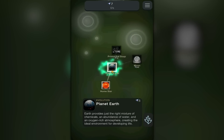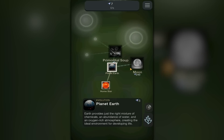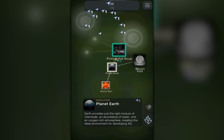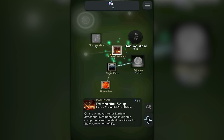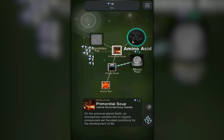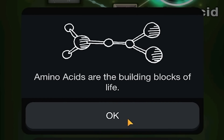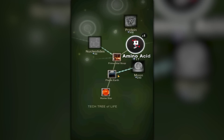I just bought the Earth! But then why is the Moon like 30 times more expensive than Earth? I'm not exactly sure, but I do like clicking things. So let's get some primordial soup — looks like we'll be able to afford some amino acids pretty soon, and I believe those are the building blocks of life. Thank you, game, I was just gonna say that.